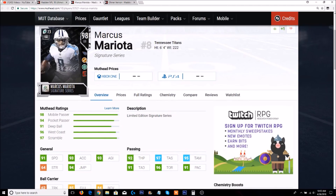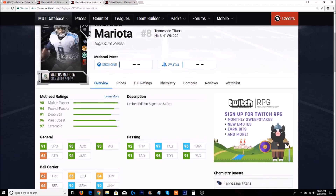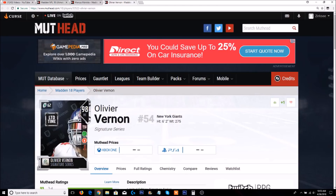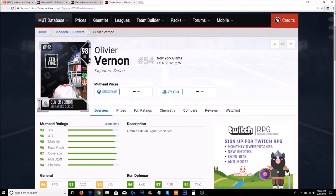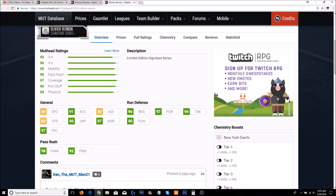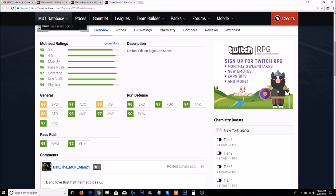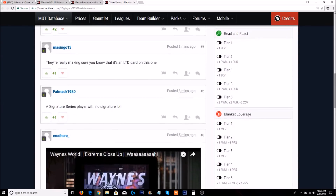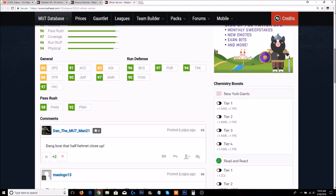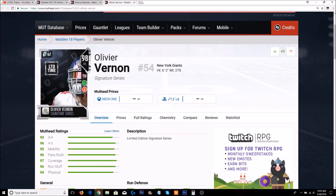With tier 5 of Move the Sticks he goes up to 90 spin, 90 juke, 97 throw short, and 95 throw medium - a pretty good card. He also has Energizers, which is perfect for scrambling QBs. He might even be better than Vick as a passer, though he doesn't have Gunslinger chem or Vick's running ability. He is right-handed, which is a plus if you don't like Vick being left-handed. Oliver Vernon has 86 speed, 91 acceleration, 90 jump, 97 play recognition, 98 power move, 92 finesse, 96 block shed, 97 pursuit, 94 tackle, 90 hit power.